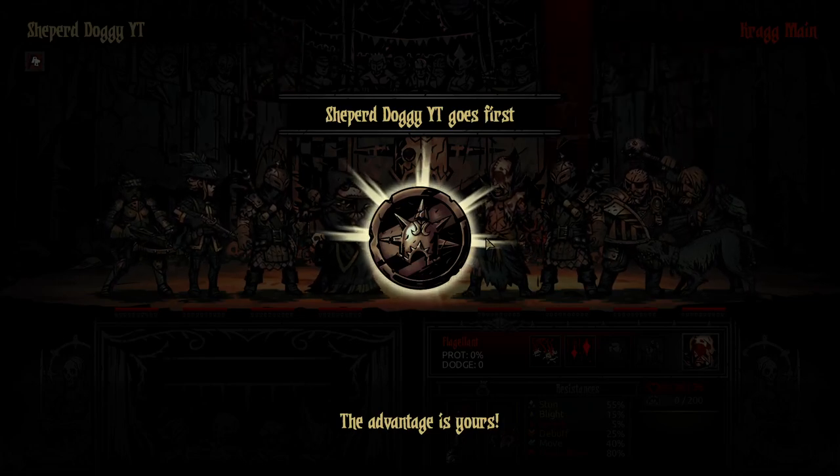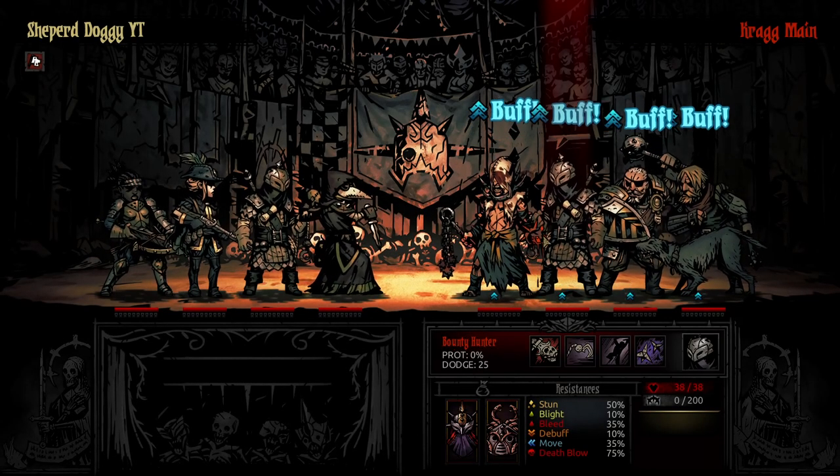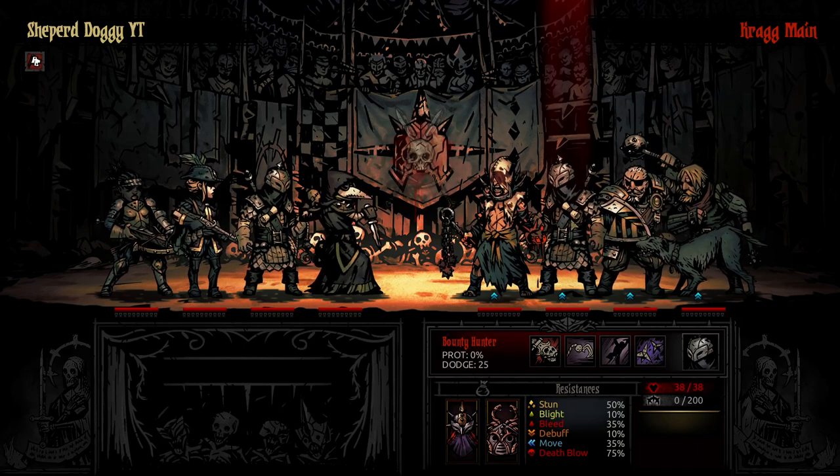Alright, hello everyone, my name is Shep, welcome back to the Butcher's Circus. Today we're going to be playing against Kragmaine, also known as Jain Moon.